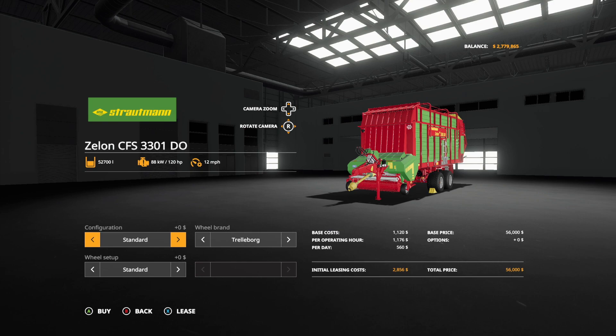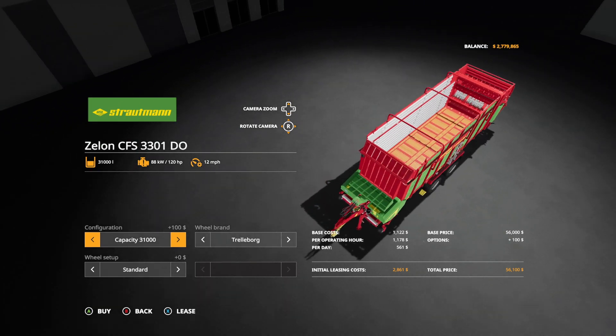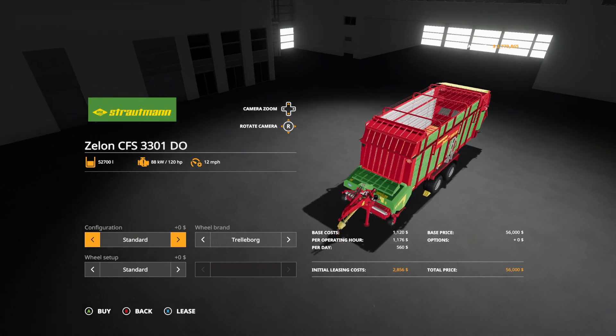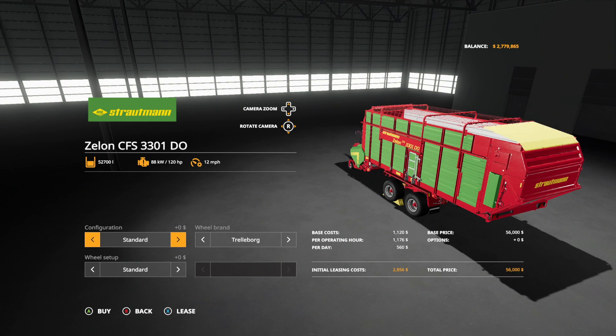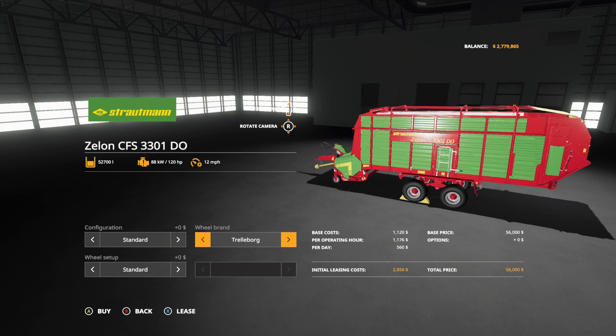This one holds 52,700 liters. It requires 120 horsepower and goes 12 miles per hour. In configuration, we can go standard or decrease the capacity for $100 more, bringing our total capacity down to 31,000 instead of 52,700. That's ridiculous — why would you do that? It costs you money to make it smaller, but the whole thing doesn't get any smaller. You're paying more money to make it worse.